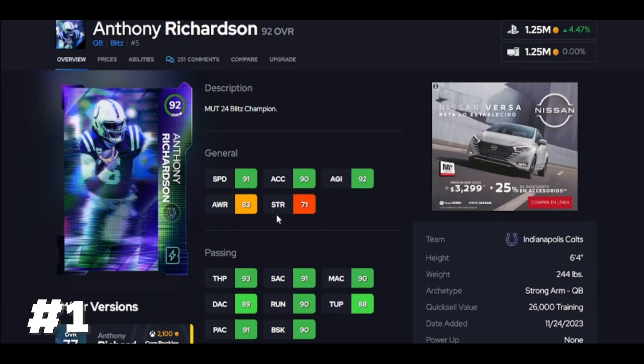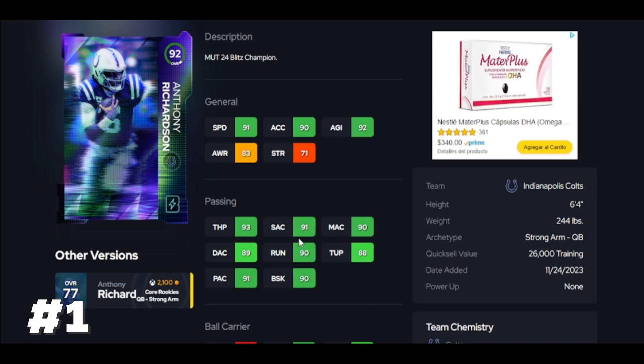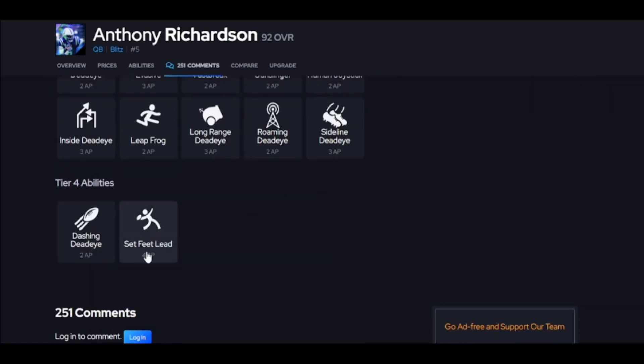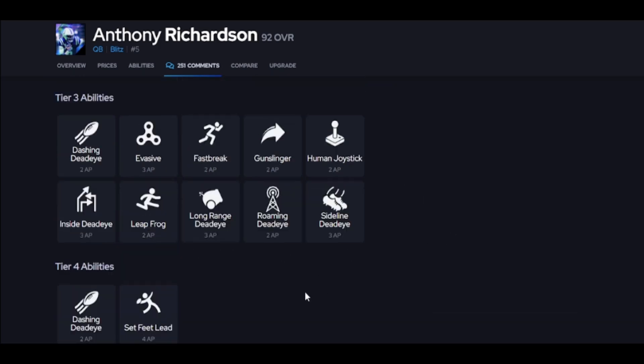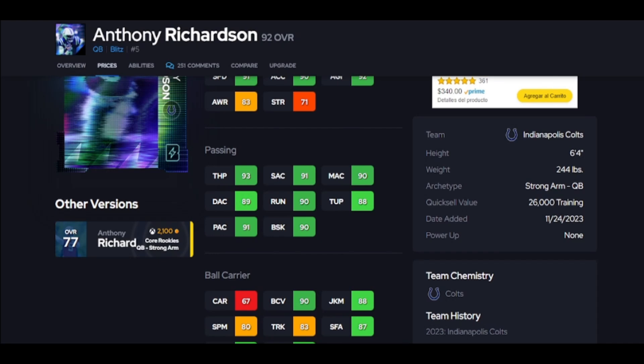The new best quarterback in the game is going to be Anthony Richardson. He's going to be way faster than Mahomes, so there's going to be times you get flushed out of the pocket and you're really going to want to pick up those yards — and this guy can. In the red zone you can just run with him. He's going to hit that 90 throw on the run, so that's a huge difference between him, Warner, Dan, and Troy. This guy is going to get the ball where you need it. He gets Set Feet Lead — he's the only quarterback in the game with his athleticism, those thresholds, and that Set Feet Lead. Anthony Richardson is the new best quarterback in the game.